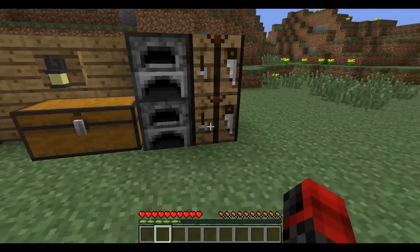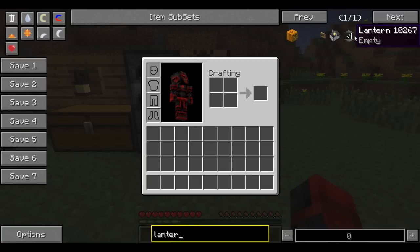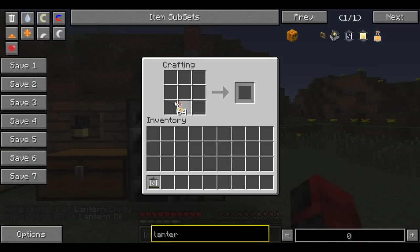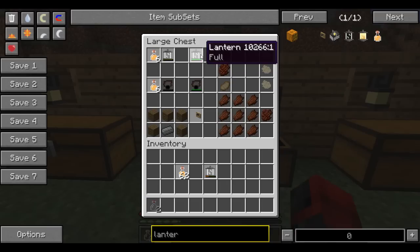Thanks to someone who wrote in the comments suggesting 'Not Enough Items' — I like that mod a lot better, it's really cool. So let's look up lantern: here we have an empty lantern and some lantern oil. Put one lantern oil with one empty lantern and it says about five minutes left. Put it back in and it'll say about ten minutes left. You can do that with six lantern oils to get a full lantern.